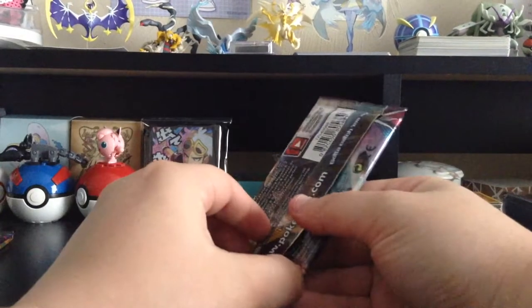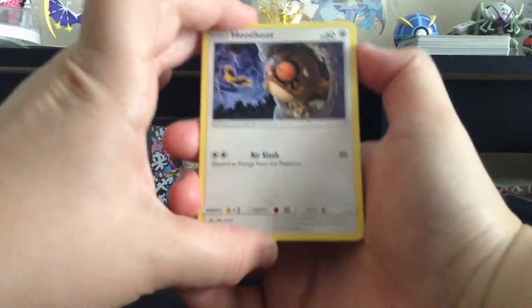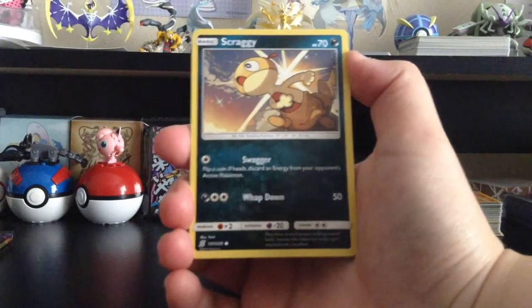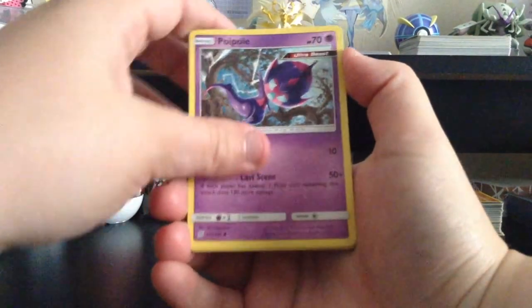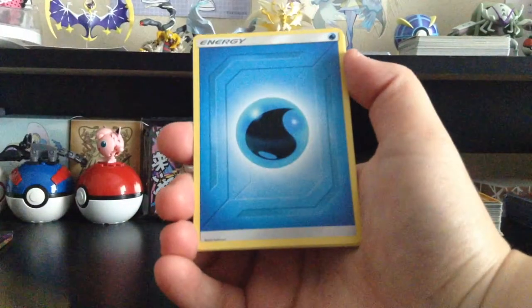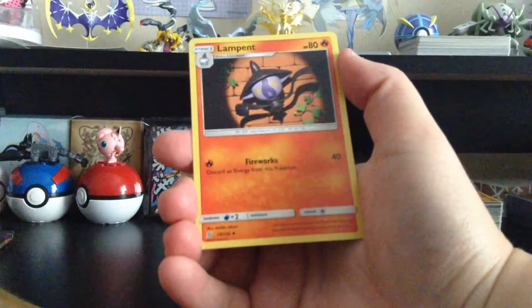I keep wanting to say Leaf-type Energy every time I see the grass one because I keep thinking of Unlisted Leaf. Another green card. We got Hoothoot — sweating because Zapdos is back there — Scraggy, Numel, Tynamo, Bouffalant, Reverse Holo Slakoth, Latias, Water-type Energy, Arcanine, and Lampent.